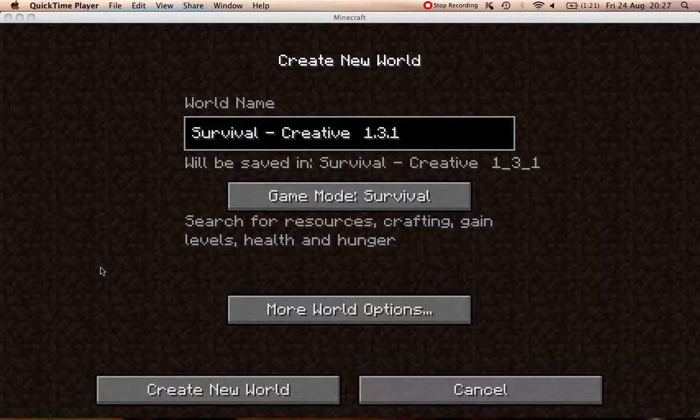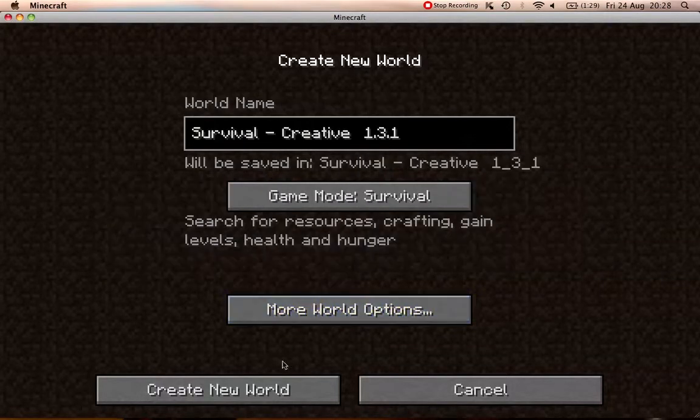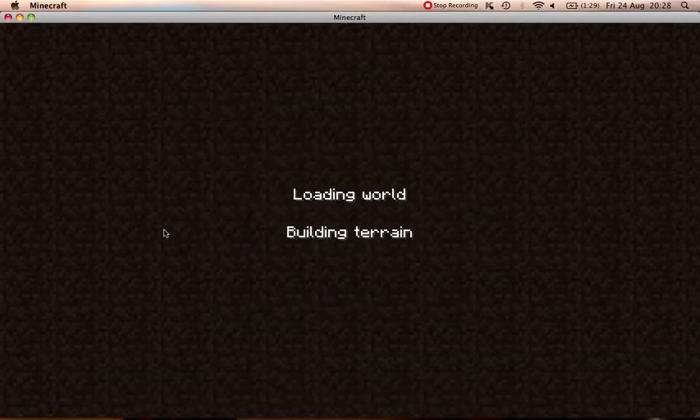Basically you've got survival and creative on 1.3.1 or 2 or whatever version at the minute. I'm going to set it up as survival, and in here we'll just show that bonus chests are off, cheats are off. So I'll create this world and see what happens.